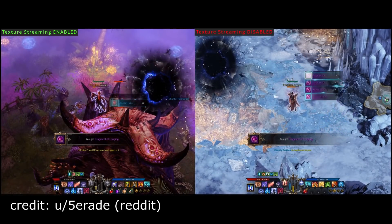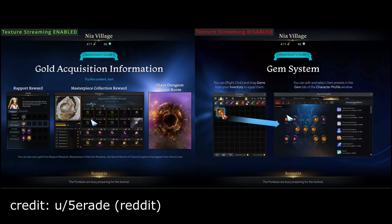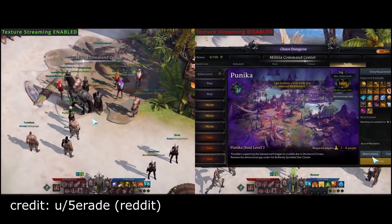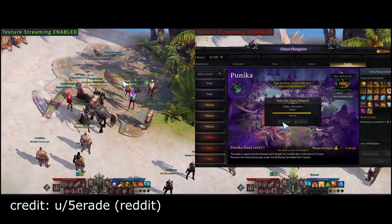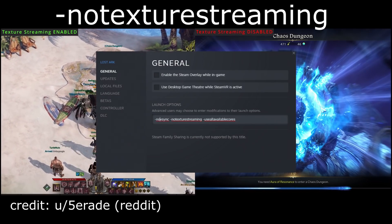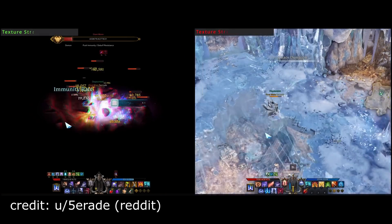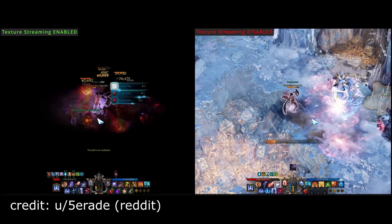Basically, all you have to do is go into your Steam and find Lost Ark on the games list, right-click Lost Ark, go to Properties, and under the launch options type: dash no texture streaming.